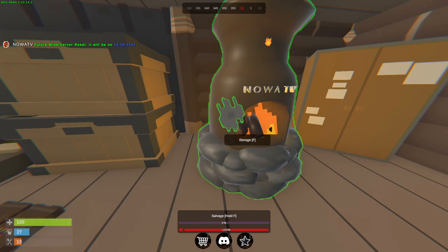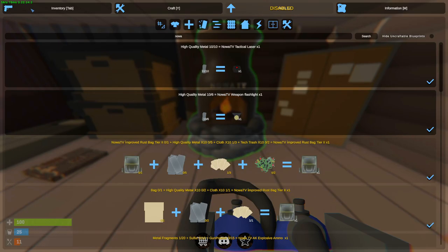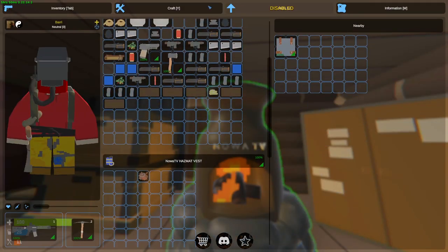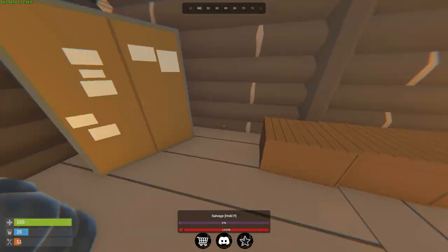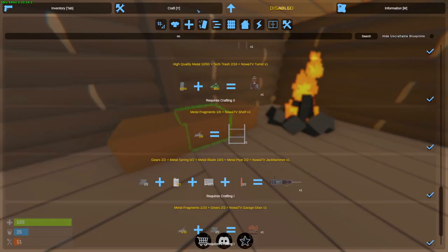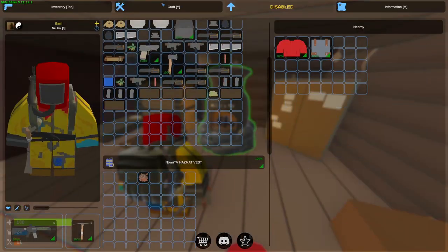I also got myself a red key card from the harbor. So if we go to the launch site — which is the best area to get loot — we can get some really good items. I got 10 high-quality metal and 10 logs, which is what I need to make the last remaining items of the biohazard outfit. We wait a bit for them to smelt, and we got ourselves the backpack. All we need left is the shirt — we need a couple more sewing kits. There we go — we got ourselves full hazmat. Let's go, now we're looking sexy.